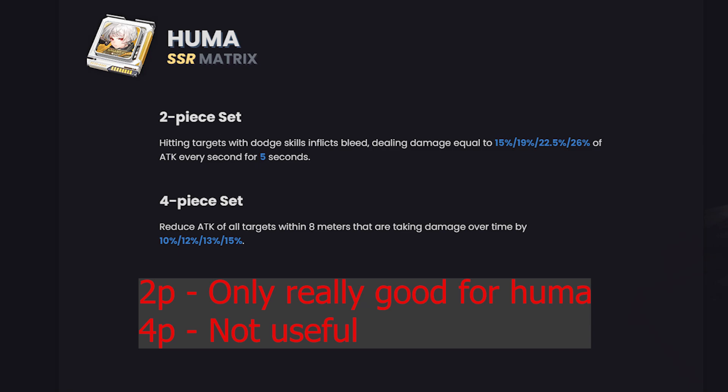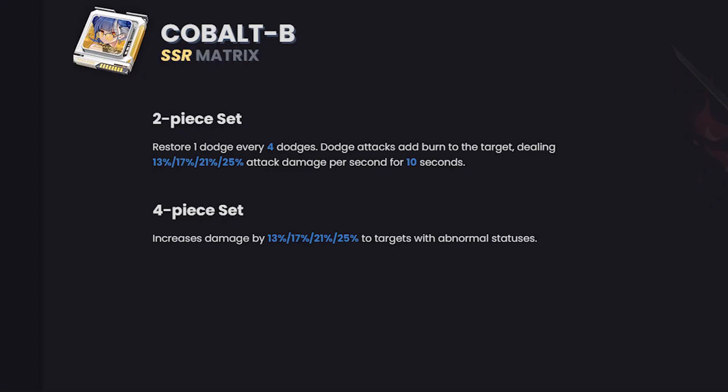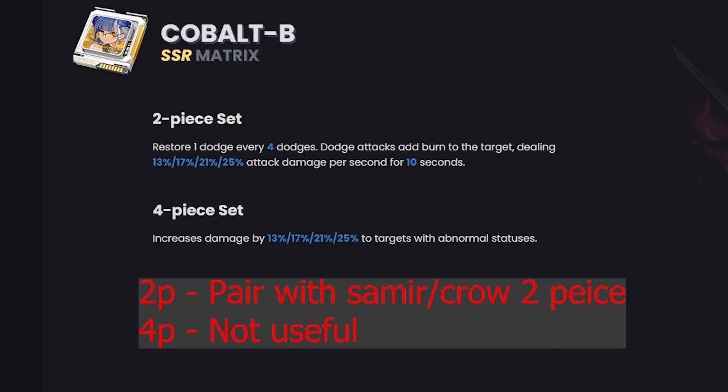If you're a Huma main, her two-piece puts a bleed DOT on targets for five seconds when hitting all targets with a dodge skill — a really good skill for her. I'd pair that with King or Meryl or some combination of those two-piece sets. Her four-piece reduces attack of all enemies within eight meters, but unfortunately it's just not very useful and there are better sets out there. Cobalt's two-piece restores one dodge every four seconds and the dodge attack adds a burn to the target. Cobalt does a ton of damage and that two-piece is pretty good, but really only great for her.